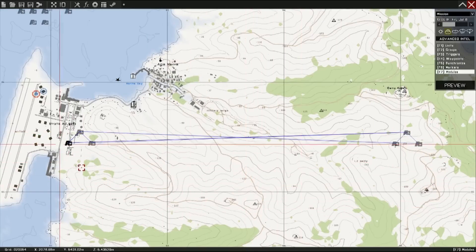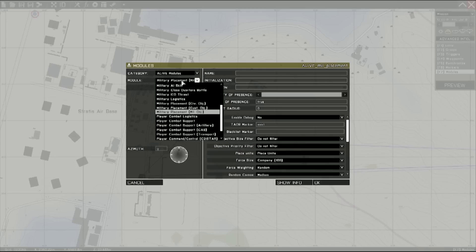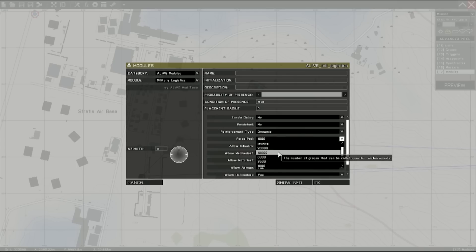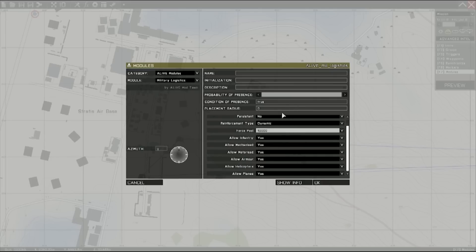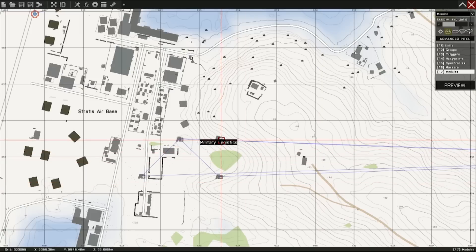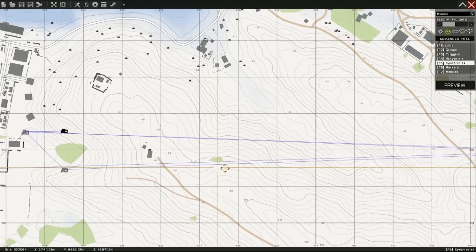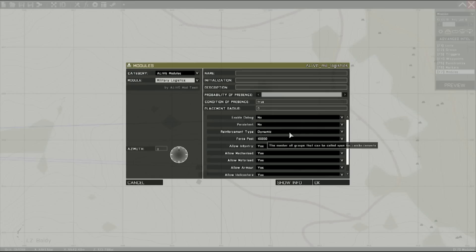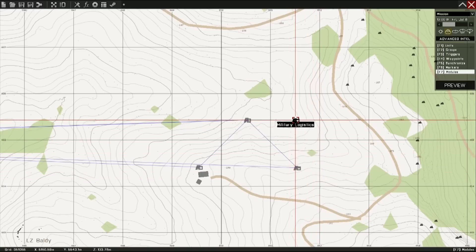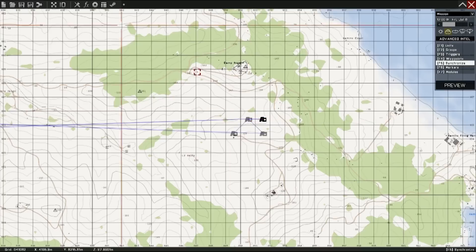Now that we have both those done, let's move on to the advanced module, which is going to be logistics. We're going to set that to 10,000. Leave debug on no and we'll leave everything else the way it is there. Place that. Synchronize it to the military AI commander. Do the same thing for the other side — place it, remove the group, sync to the AI commander.